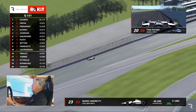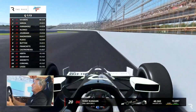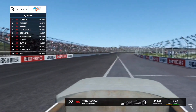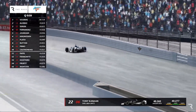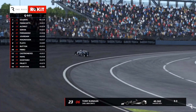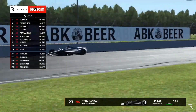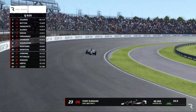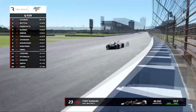Oriol Servià is now on provisional pole but Petter Solberg jumps back to the top. How critical is qualifying here, where drafting and slipstreaming are very different compared to previous weeks? In reality you may feel the draft beginning as far as 15 car lengths back. The Indianapolis Motor Speedway doesn't look at lap time — they look at speed. Right now we're seeing laps turned above 224 miles per hour; the last one was 224.305.